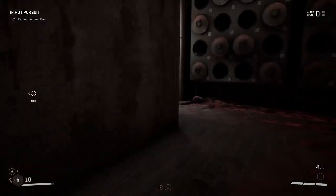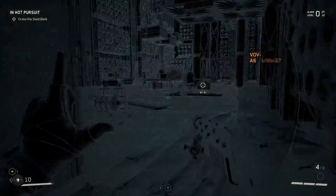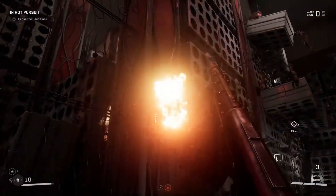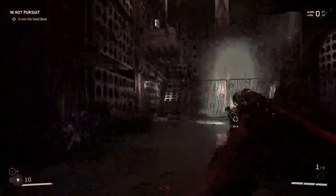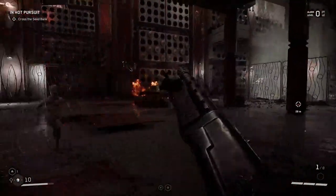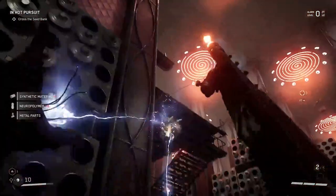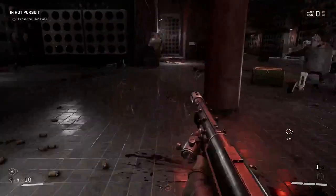Overcoming obstacles — objects that you can grab onto are often highlighted yellow. Are they now? I'm betting this game is a little different. Holy shit!